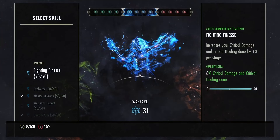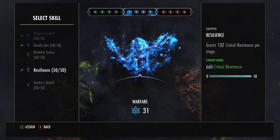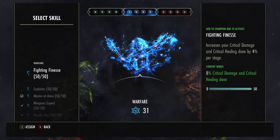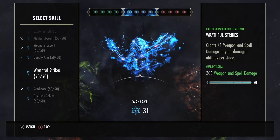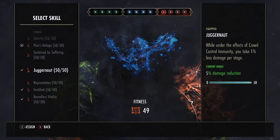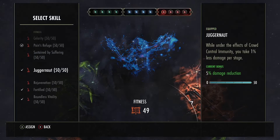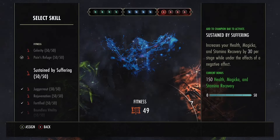Champion points: running Master at Arms, Deadly Aim, and Resilience. But if you want to go even crazier, you can just slot all damage ones - Fighting Finesse or Wrathful Strikes, and probably take Resilience off because this is just building into pure damage for a troll build. Red CP is just Boundless Vitality, Fortified, probably put on Rejuvenation, and Pain's Refuge is always quite nice, or again a sustain one.